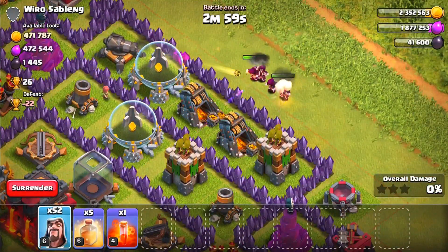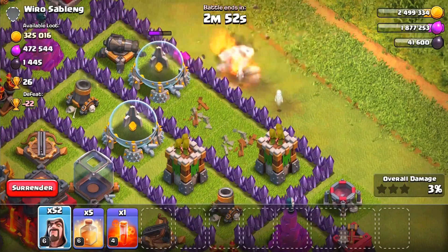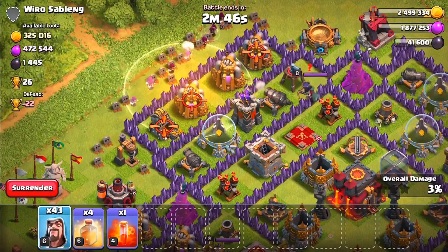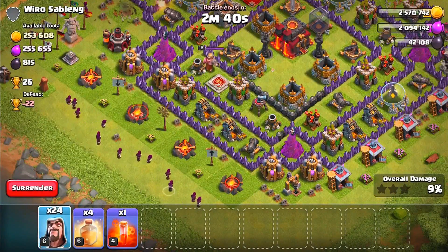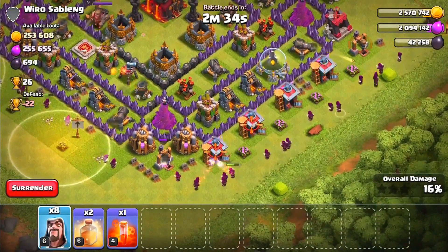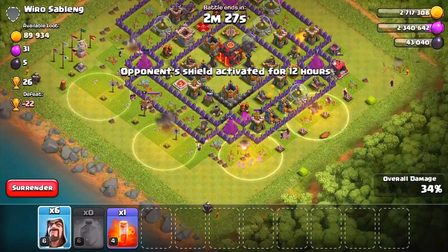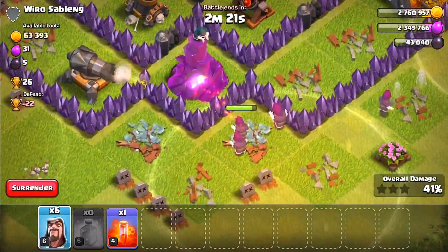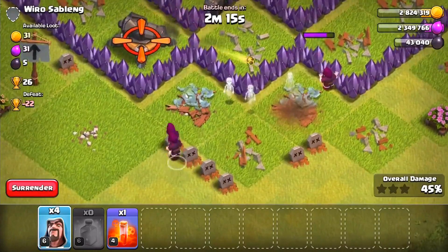We're going to drop a couple of wizards on one side — not dropping any heal spells quite yet. About eight wizards went down; they took out two collectors. Now we're going to drop a heal spell, then about ten wizards on each side. Let's drop in one and two heal spells and then the rest of our wizards. The heal spells are keeping them alive — the cannons and wizard towers are trying to take out our wizards but that heal spell is just keeping them going.